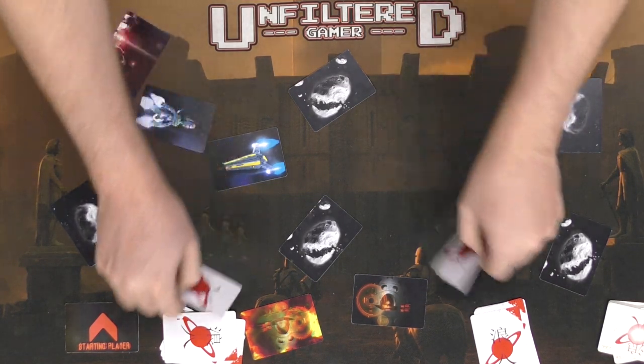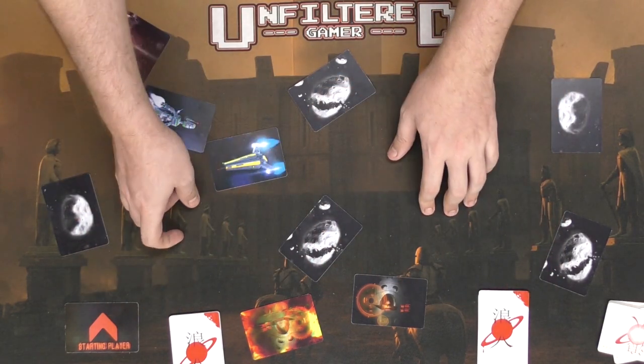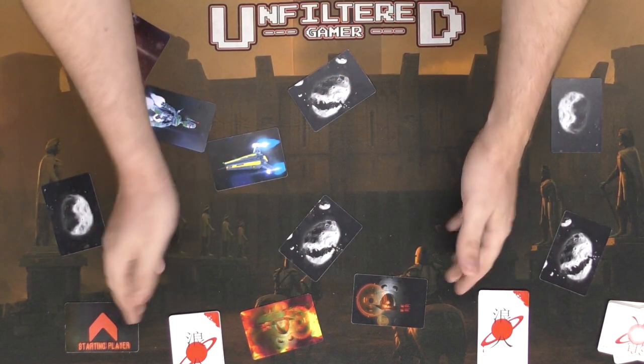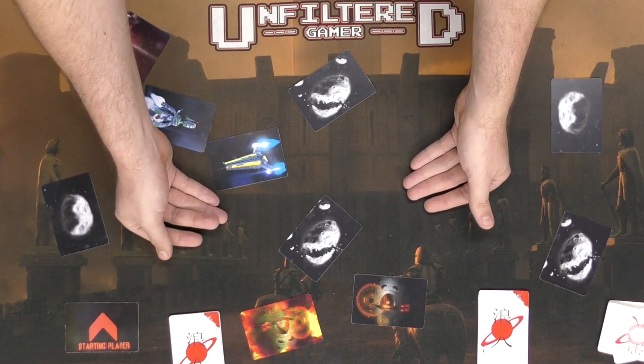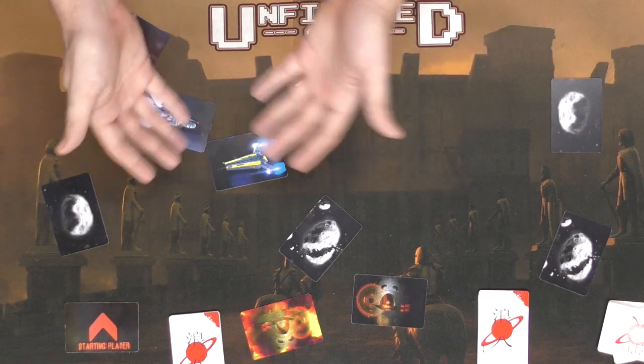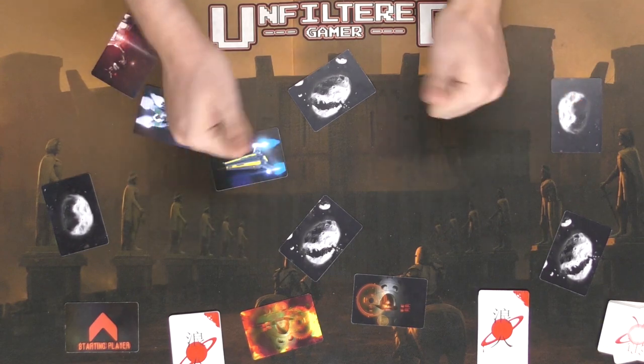The game basically continues like that — players keep going back and forth, the starting player token rotates, players play cards face down, choose to take cards back or flip and resolve them in turn order. Whoever eliminates the other opponents' ships first is going to be the winner of Ronin of the Reach. Now let's go into the review.